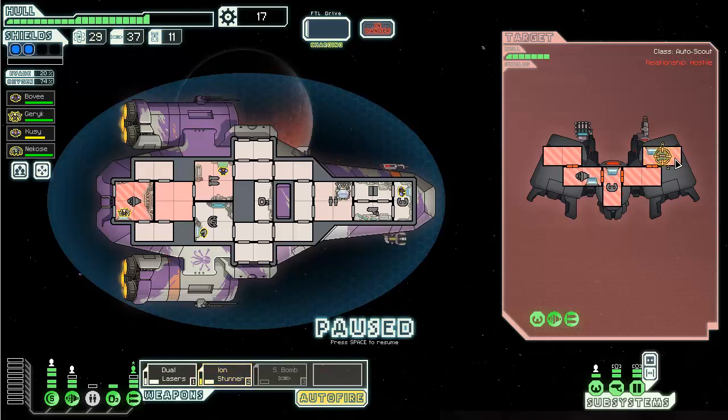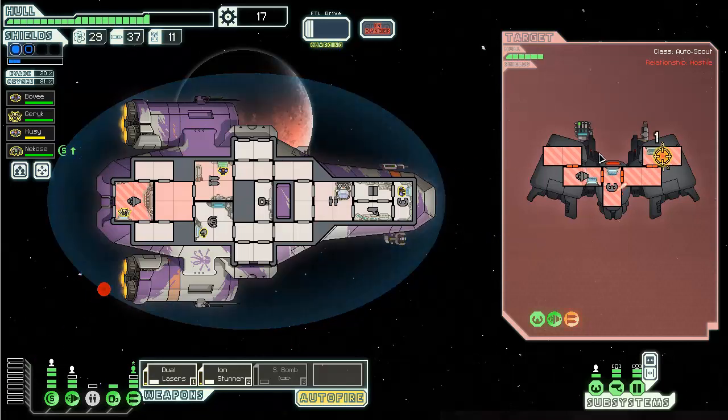Ion stunner - I don't actually need to shoot it first, I'll just shoot weapons. He's gonna charge up, he's trying to get both my shield bars gone. But now his weapons are offline.